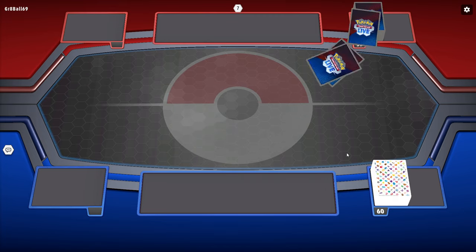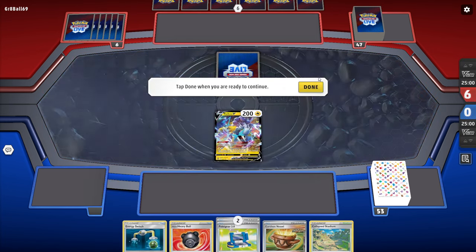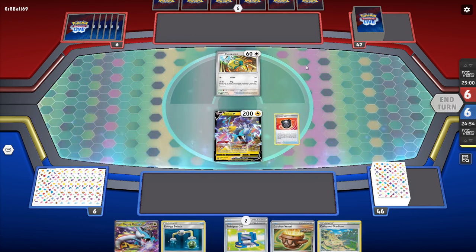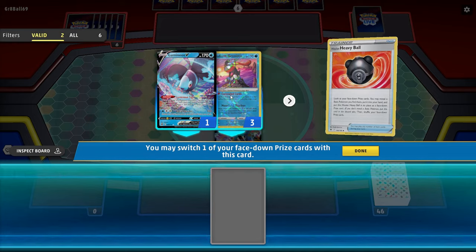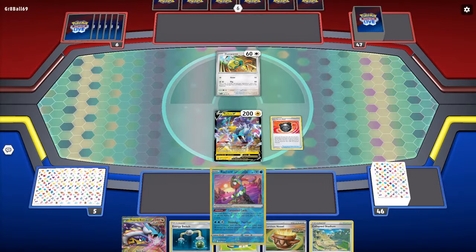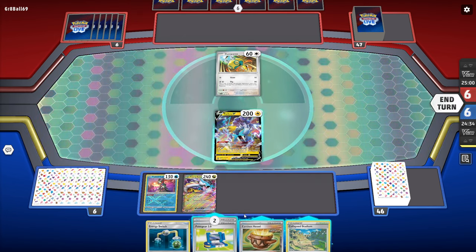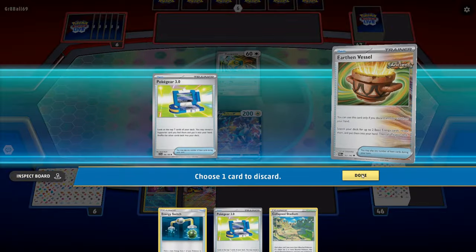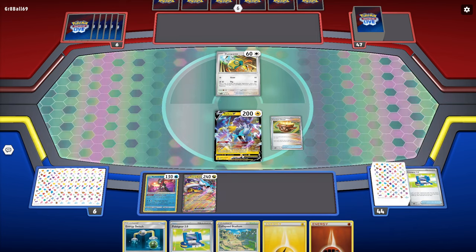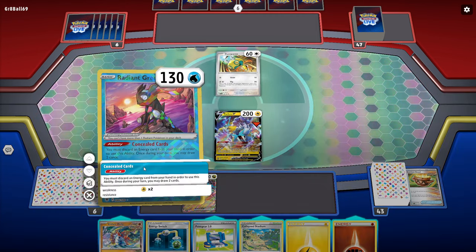We're into game one. Our opponent won the coin flip and chose for us to go first. We open an interesting hand but nothing we can't utilize. There's a Raging Bolt. Because we already have two Pokégear in hand, we're going to take the Greninja. We'll go Raging Bolt down, get rid of one Pokégear, grab ourselves some cards, then Fleet Footed and Concealed Cards.